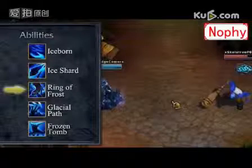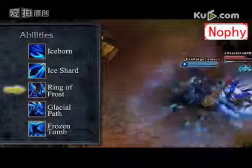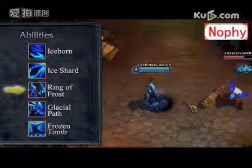Lysandra's second ability is Ring of Frost. When activated, Lysandra deals magic damage and roots all nearby enemies for a short duration.